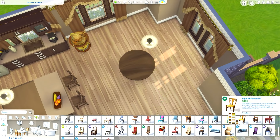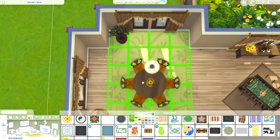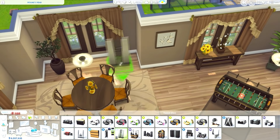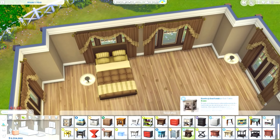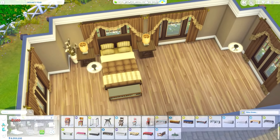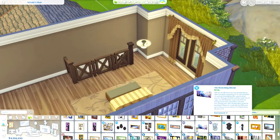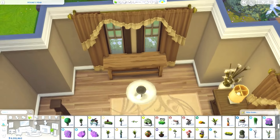The dining table is maybe a little big for a guest house, but it works — maybe the guests have visitors too. There wasn't really room for a big bar, so I used one of the small ones from Vintage Glamour, which I always forget about. There is a bigger bar in the main house's dining room.